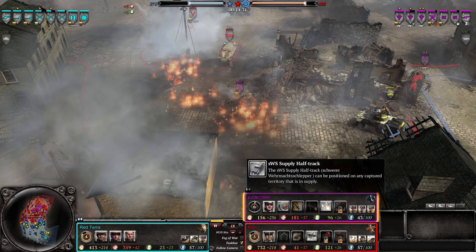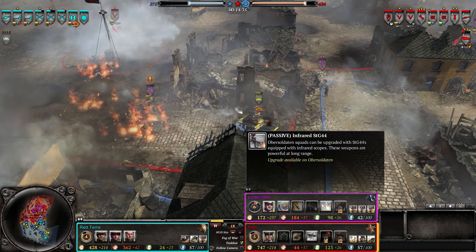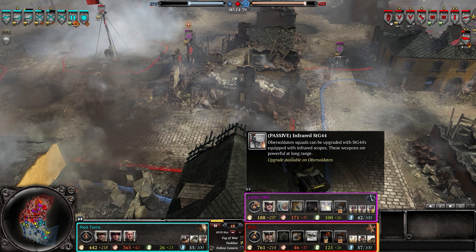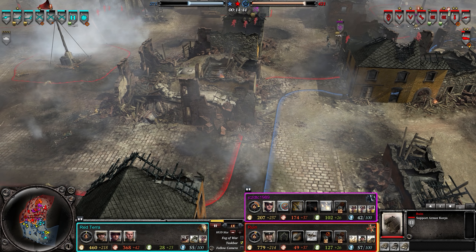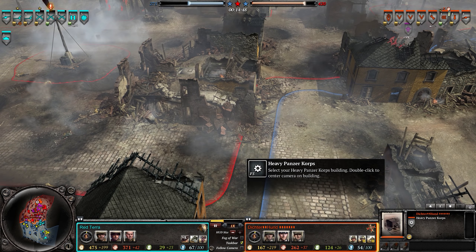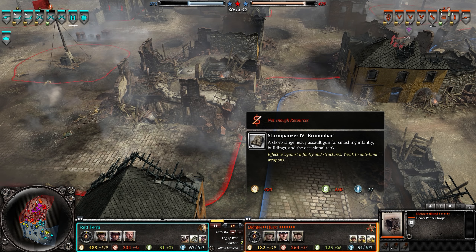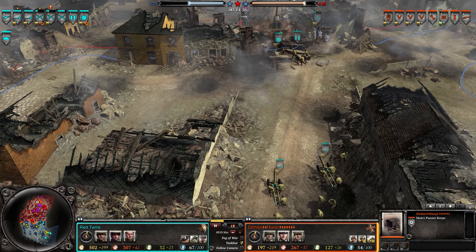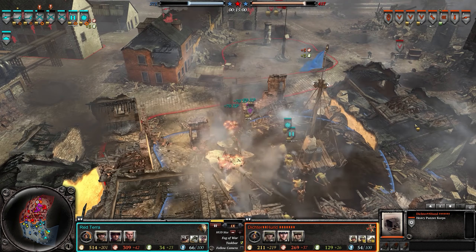The OKW also went for lighter vehicles. A Stuka is deployed — it can be very effective on this close-quarters map, potentially wiping out a lot of units with a good bomb. Ditcher is going for heavier stuff and looks like he'll wait a while. I'm assuming maybe a Brummbar in his future to deal with the infantry, or perhaps a Panther to deal with allied armor.